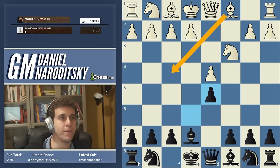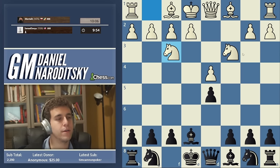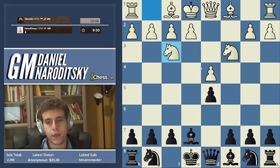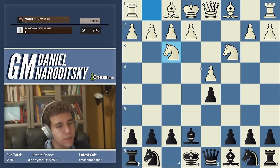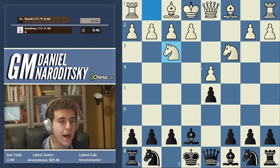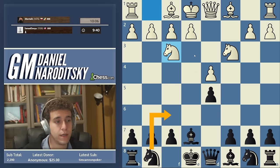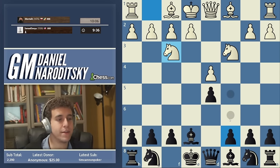c-takes-d5 is the other line, Bishop f4 is the other way to play this. Knight f3 is of course a completely viable move.